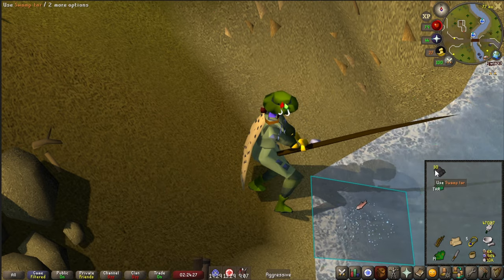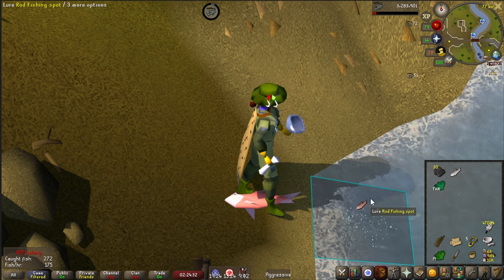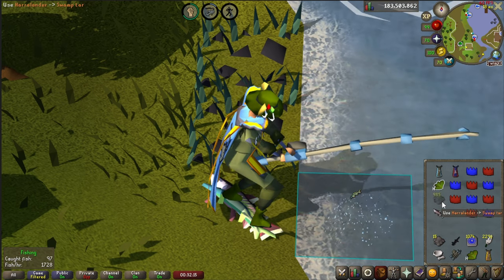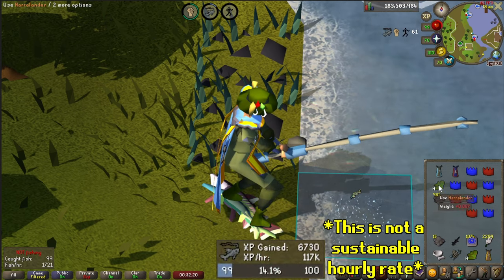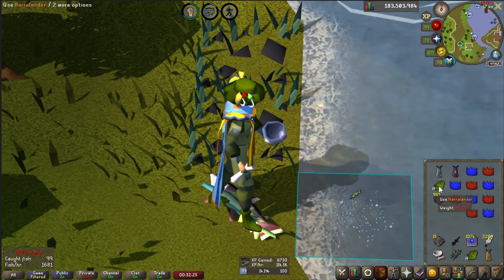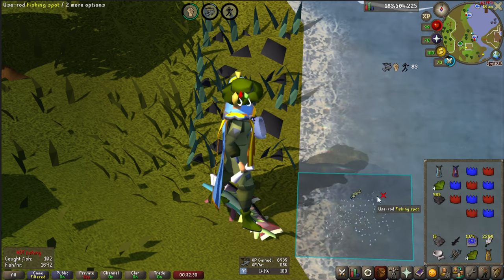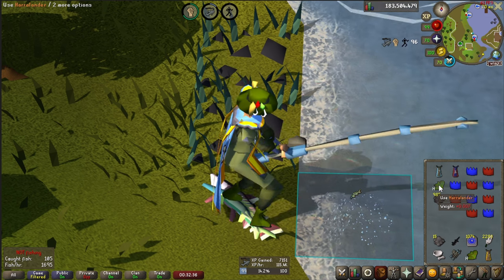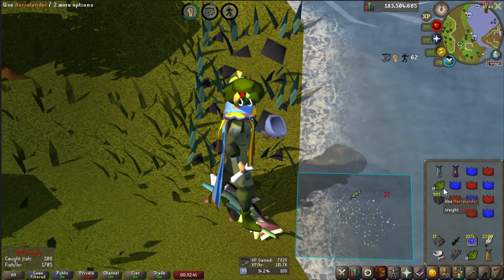For anyone who is new or just isn't aware, let me actually explain what 3-Tick Fishing is. 3-Tick Fishing is a far more interactive method of fishing that applies to both fly fishing and barbarian fishing, and it allows substantially higher XP rates, while also being more engaging than the traditional fishing methods. 3-Tick Fishing gets its name from the amount of time that it takes to get a chance at a fish, which will occur every 3 game ticks, and tick manipulation is all about cycles.